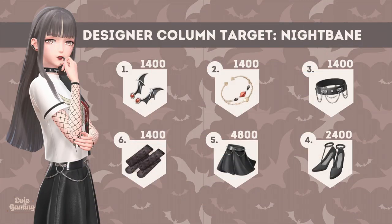First up, we have Nightbane's column. We can get a pair of earrings, a bracelet, a choker, a pair of heels, a leather skirt, and a pair of stockings from him. Here is a list showing you how many exclusive Intel points you need to obtain to unlock every item in the listed order. Let's preview each item in order.